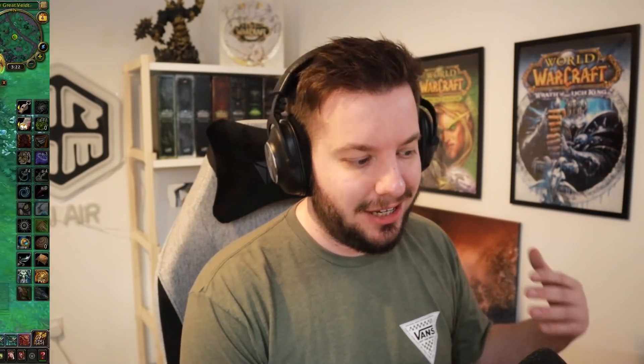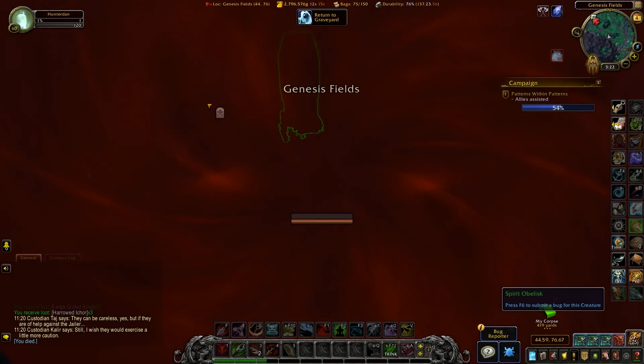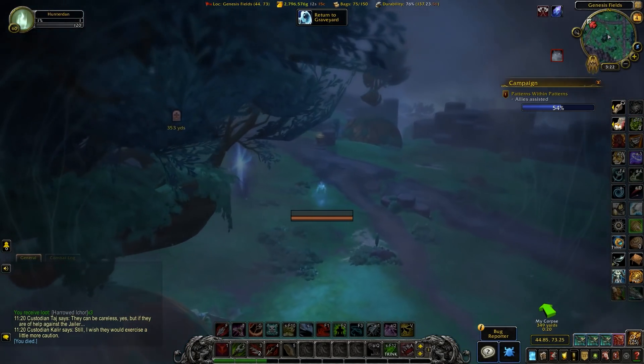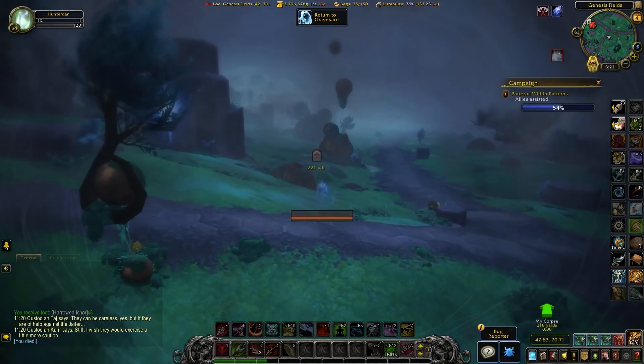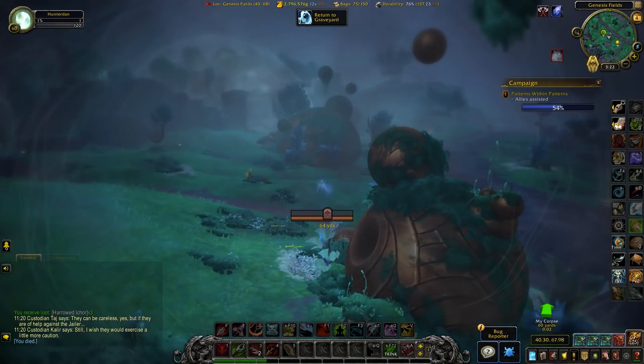Another minor change this week: corpses now fly. Before, when you died there wasn't a flying corpse, which was super weird because the zone is a flying zone and could be very problematic. This week they changed the death animation — when you die your covenant symbol flashes up, same as in Shadowlands, and your corpse now does fly. It's a lot faster to get back to your corpse. Before you were just running like back in the day, which was miserable. Good change — knew it was coming, but finally added.